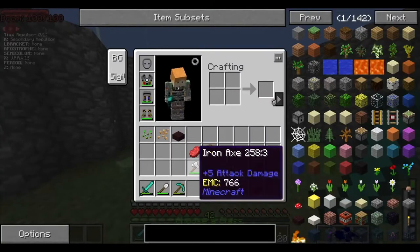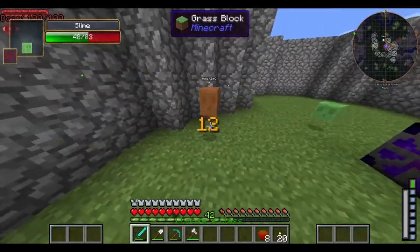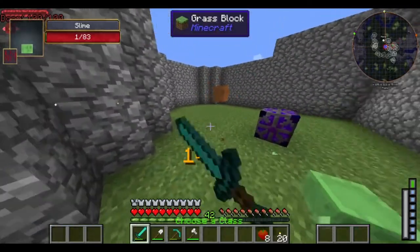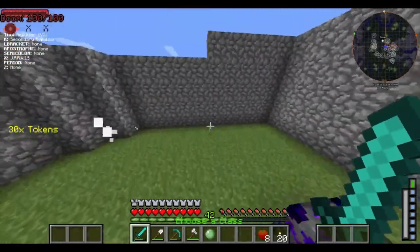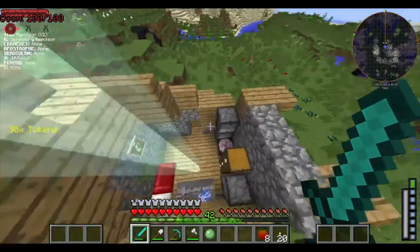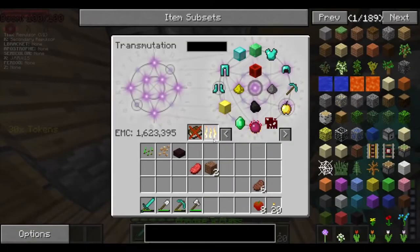So now we just need to sit here and wait. There we go — now we got slime spawning in. And that gives us 18 tokens. Now, one thing to keep in mind: when you have your superhero suit on, it gives you more tokens than when you have it off.